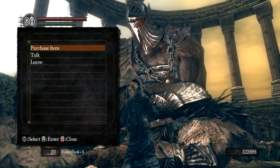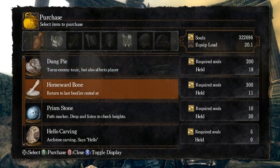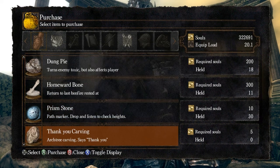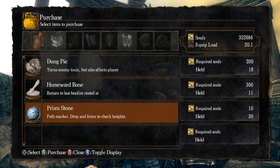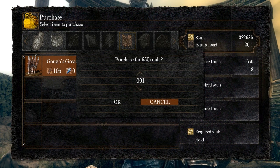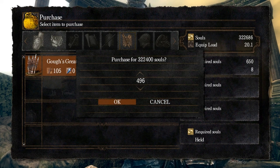Go ahead and purchase those items. I want to point out that Gough is essential in taking out the dragon Kalameet. He's going to make him stay on the ground, because you can't defeat him when he's airborne. But before he does that, you have to let the dragon kill you first. I'll provide a link on that as well.